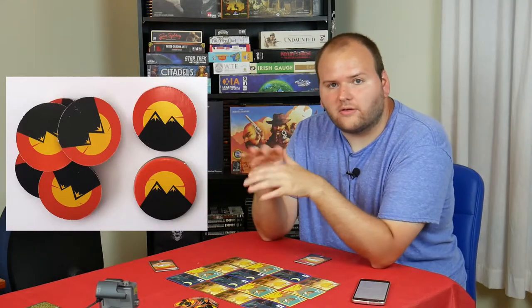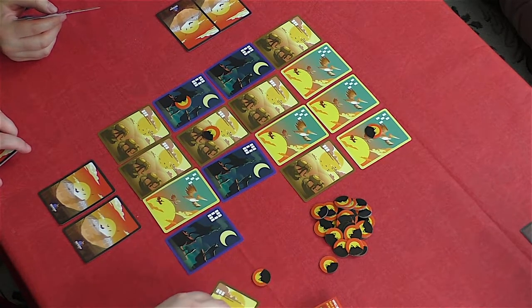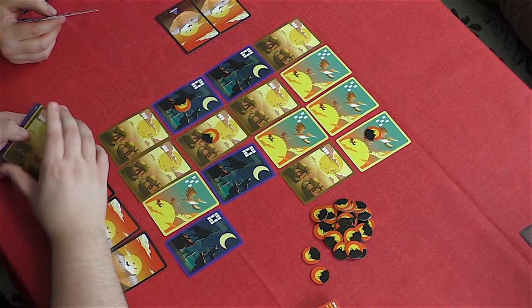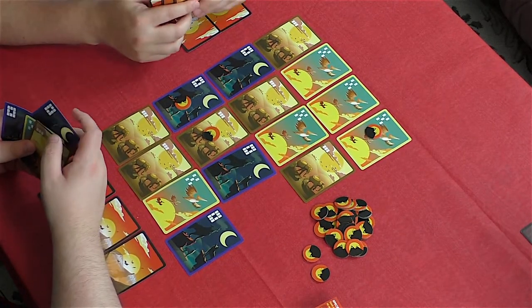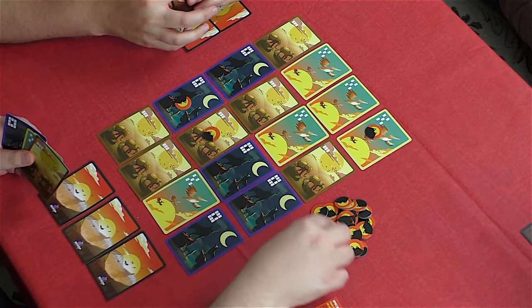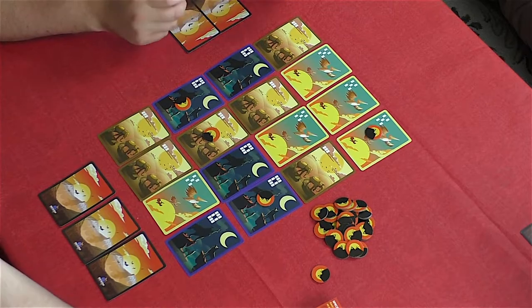Lastly, the mountain tokens are placed near the board, and then play can begin with players taking turns in clockwise order. On their turn, a player must perform one of two actions. One action is to simply take a card from their hand and place it face down in front of them. The other option is to take a card from the grid on the center of the table and place that face down in front of them. When this latter option is chosen, the player must then take another card from their hand and fill in the space they made, and then place a mountain token on that card to lock it in place for the rest of the game.